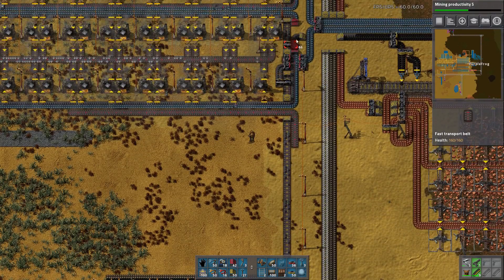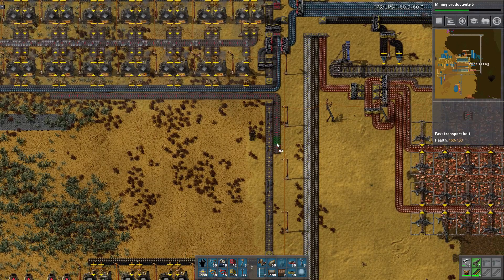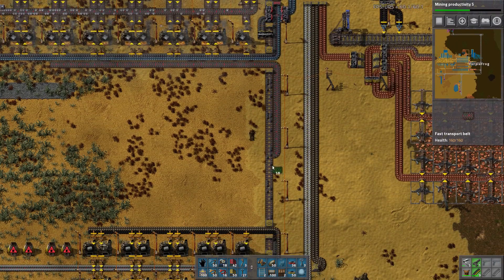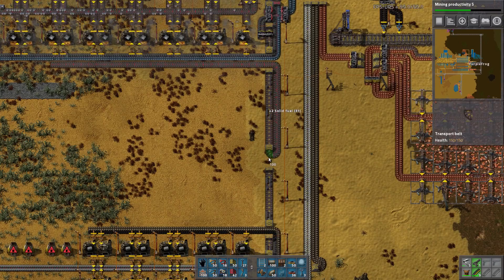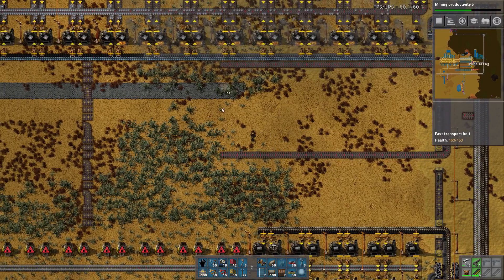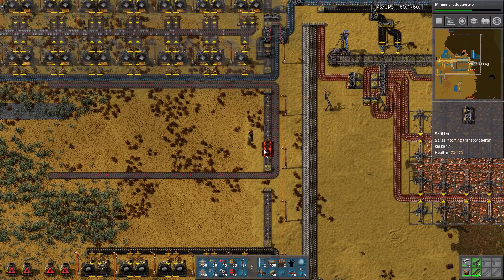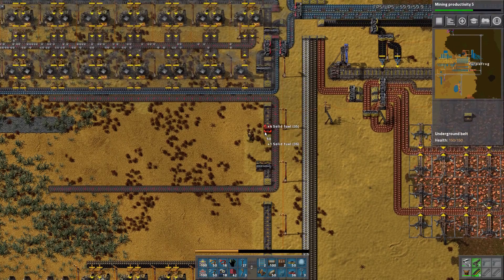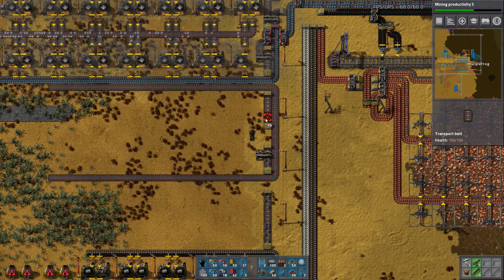Counting out furnace positions: one, two, three, four, five, six, seven. One, two, three, four, five, six, seven. One, two, three, four, five, six. One, two — and we're on to the next step.